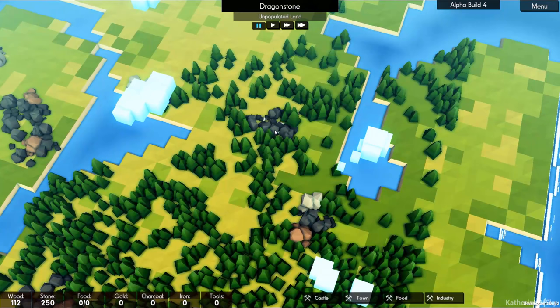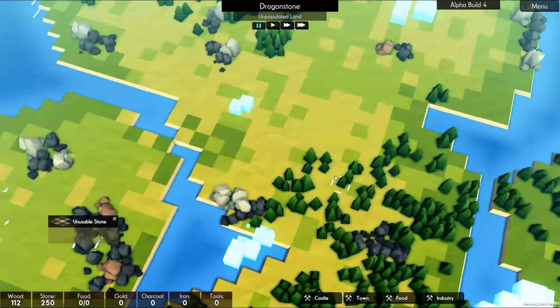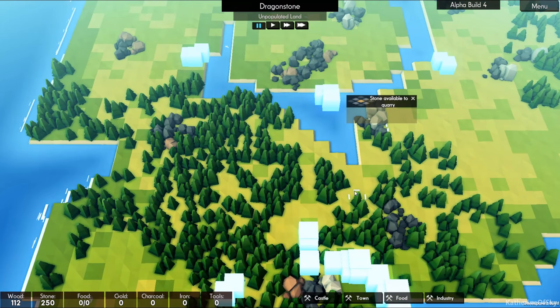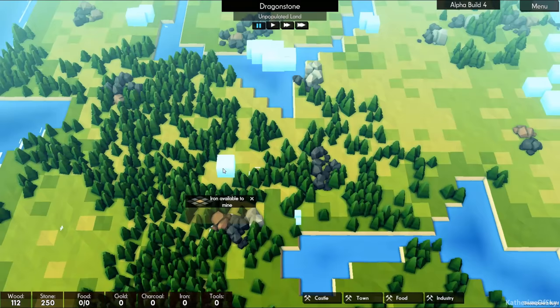Let's pause the game while we choose a nice start area for ourselves for a keep. So what have we got here? That's stone. Is this iron? Oh, it is iron. So we want to choose somewhere near iron and stone. This is unusable stone. We've got stone and iron right there, so I could put the keep right here, possibly, or maybe there. It's a lot of trees to chop.